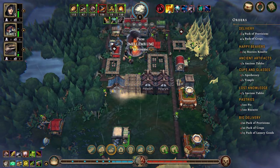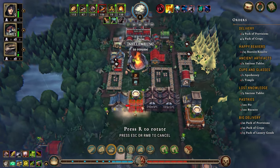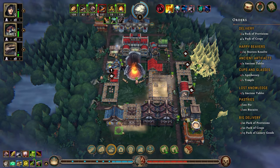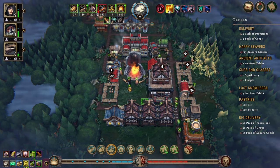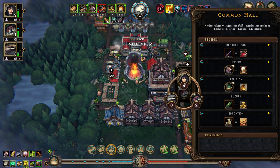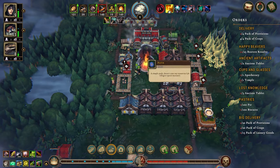We need more housing - we definitely need a beaver house, actually two beaver houses. Things are getting built now which is good. Let's get some people in here. Does anyone like working here? No, not really. Let's just put you two humans in there and we'll deliver everything. That's good - that'll give us services.